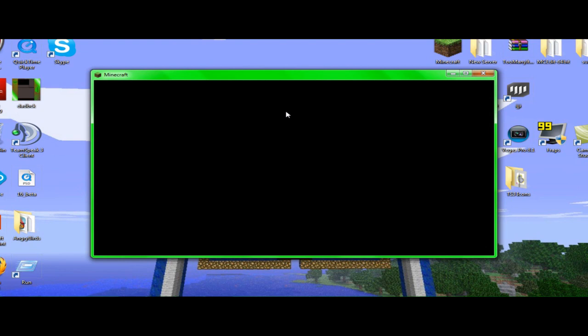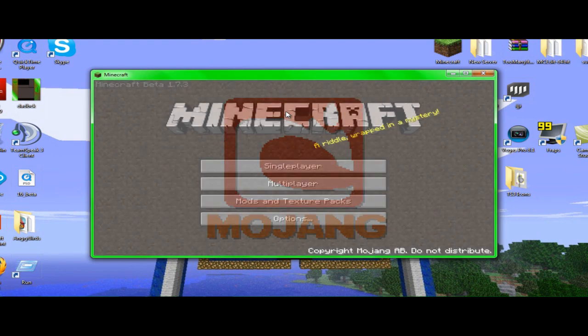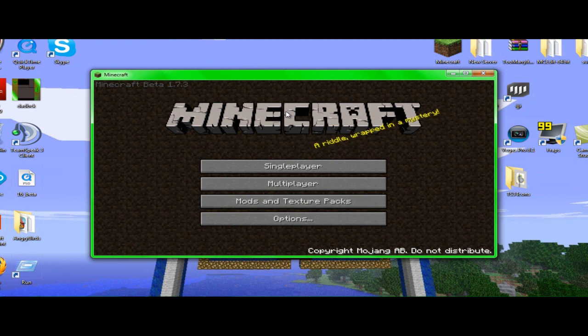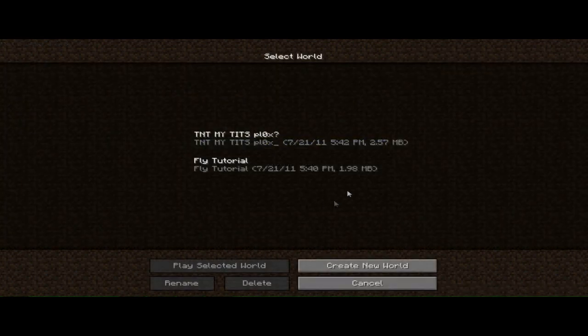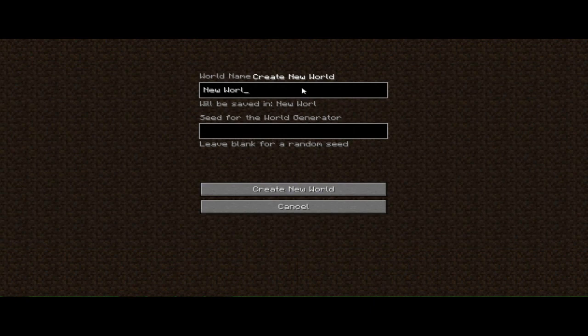We're gonna go ahead and play offline. In multiplayer servers, unless they have certain plug-ins, in single player the item goes right into your inventory. And if you have a regular multiplayer server that you play on, it's just gonna pop right on the ground, but you're still gonna get it — just walk over and grab it. We're not going on multiplayer. We're gonna go and create a new world called TMI Tutorial.